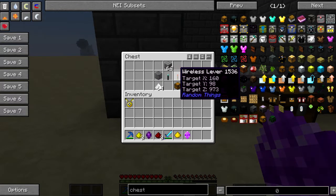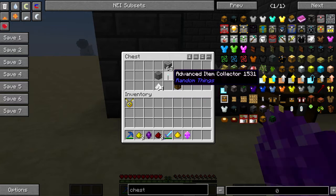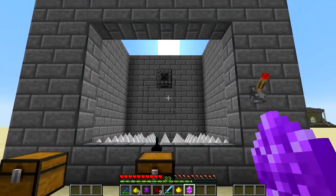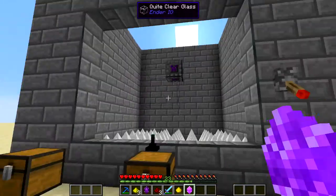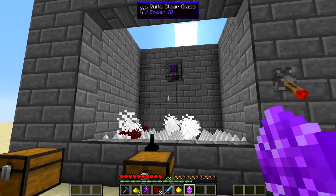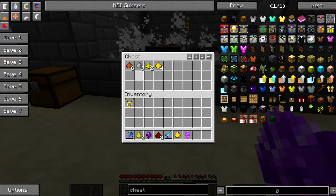Once you have that, come over here and get a soul cage, a wireless lever, some building blocks, some iron spikes, a chest, and an advanced item collector. Set up something like this so that when you spawn them, they drop all kinds of goodies.